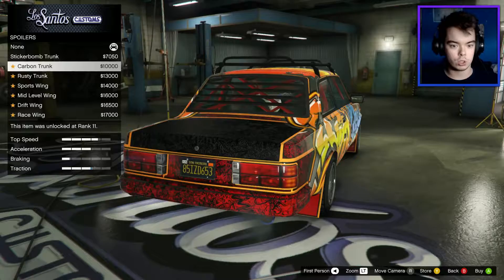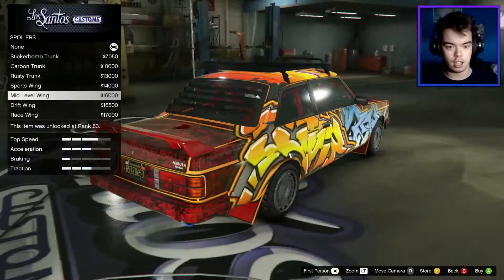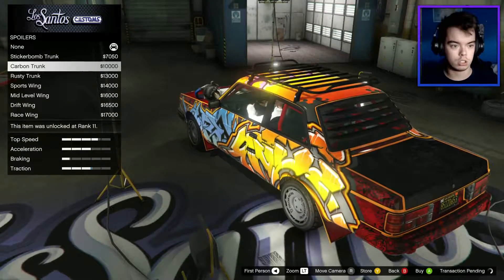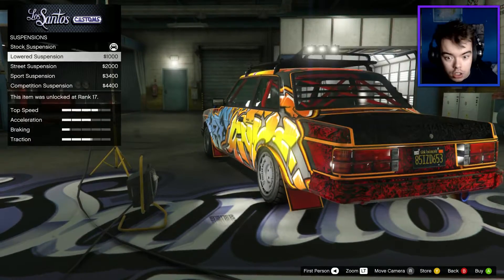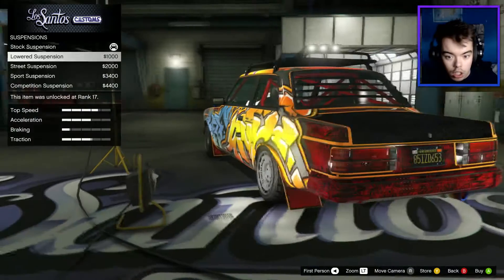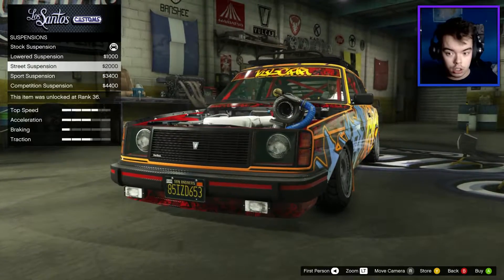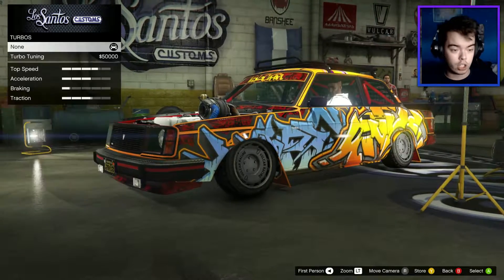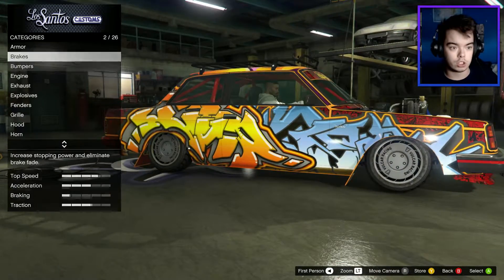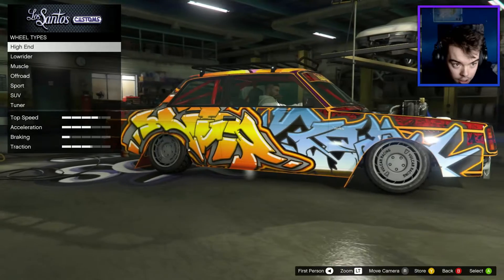Spoiler: sticker bomb trunk, carbon trunk - whoa, the wrap is over that. That's fucking sick. I think we're going to go with the carbon, that looks really cool. Suspension... What? Oh my God. They did it. They did it. I am lost for words right now. How much camber do we want? I'll go with that much sport suspension. Holy shit, they did it. Fuck it. I love you, Rockstar. Marry me. Before we do any of this, we're going right back and putting that fuck-off big-ass bumper on.